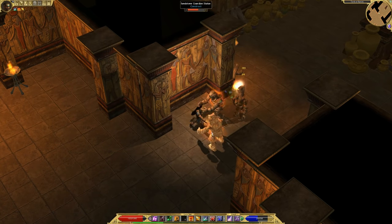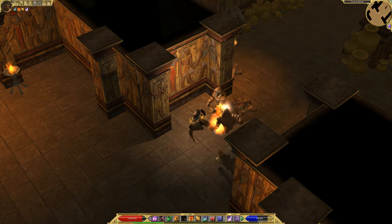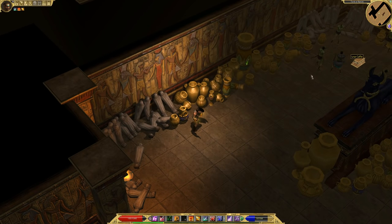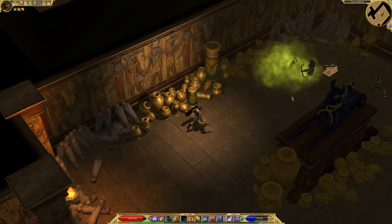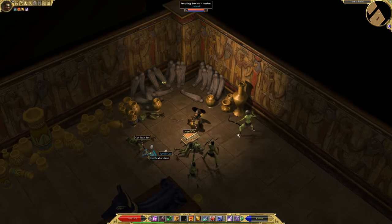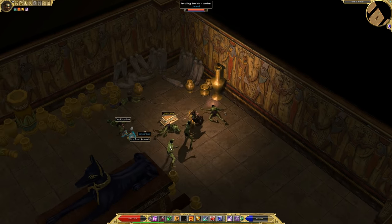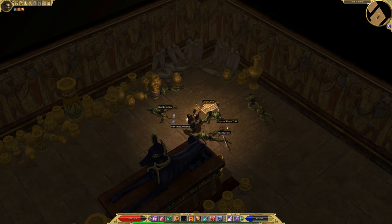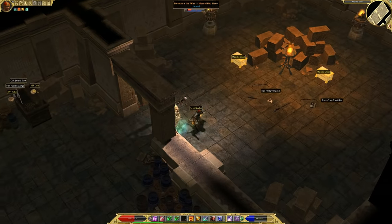We've reached Act 2, Egypt. We have a whole new batch of bosses and monster infrequents to farm. The monsters in Act 2 aren't much harder than Act 1. Things will start to get noticeably harder in Act 3 and significantly harder in Act 4, so it's a good idea to get geared up now before moving on. This is also a good time to start packing situational gear, especially for resistances.